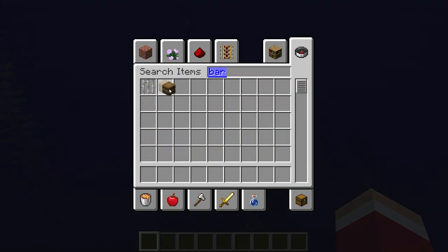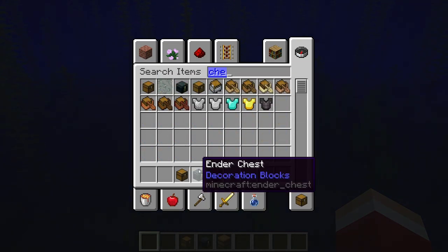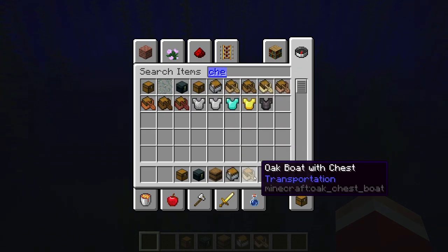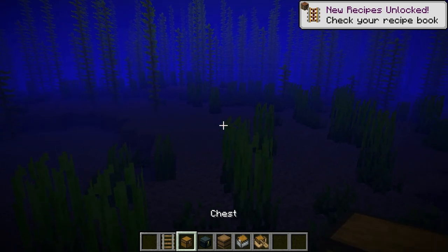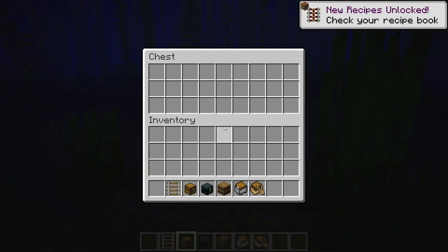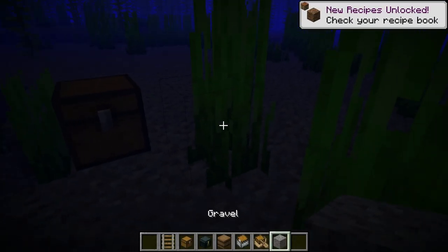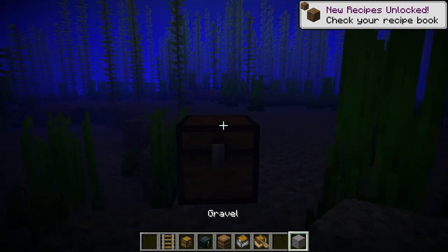We're going to get some things to see if it really works. Now let's put a chest down — does it work? Yes, it does! You can place things underwater, but you don't want to have anything on top of it.